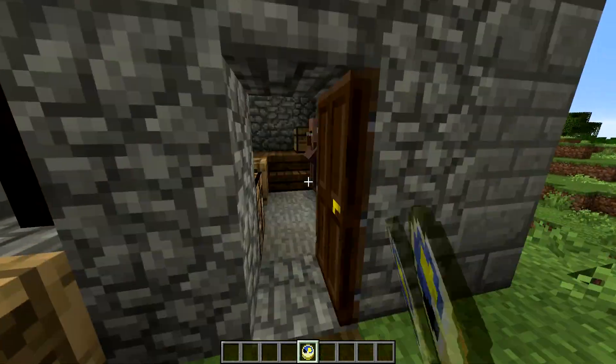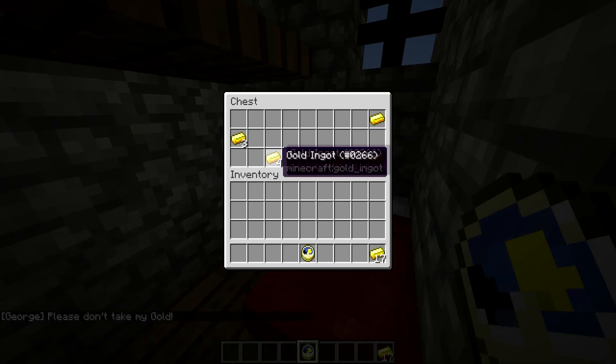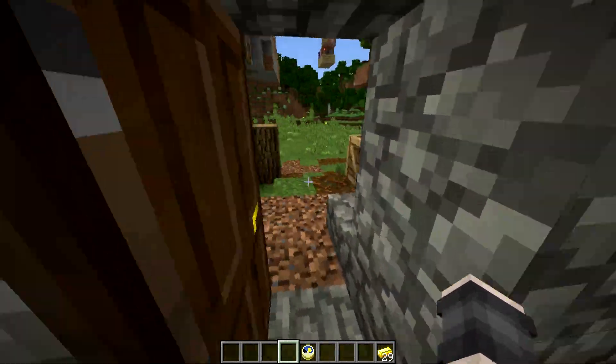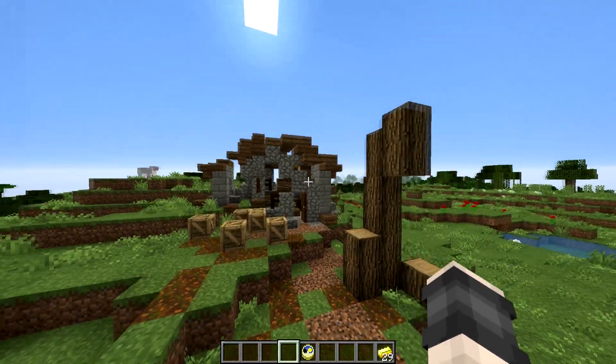We're going to get this house here, and once we head inside you can see that this villager is going to ask us not to take his gold. Of course, we're going to sprint to his back room, steal his gold — and our getaway is perfect, because if we put the time turner back into our pocket and head out of the house, we get away perfectly with all of the gold.